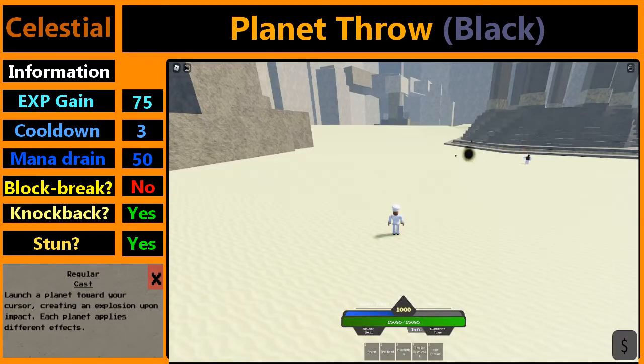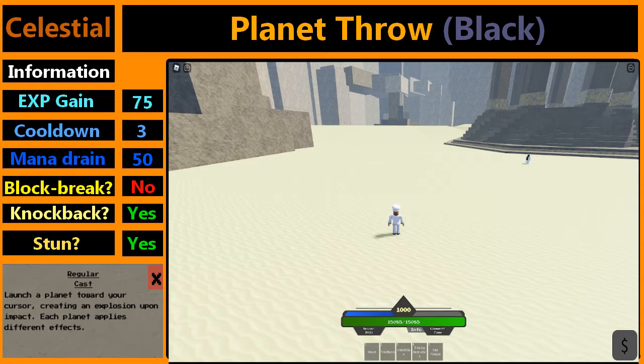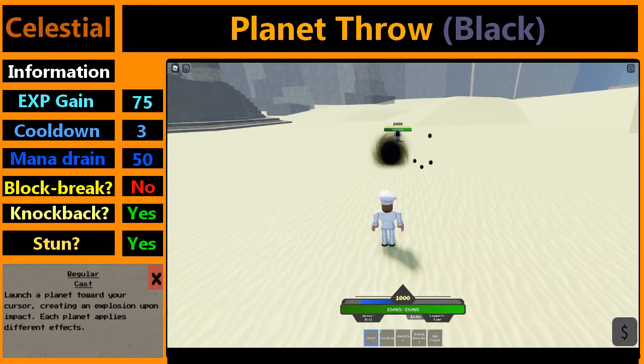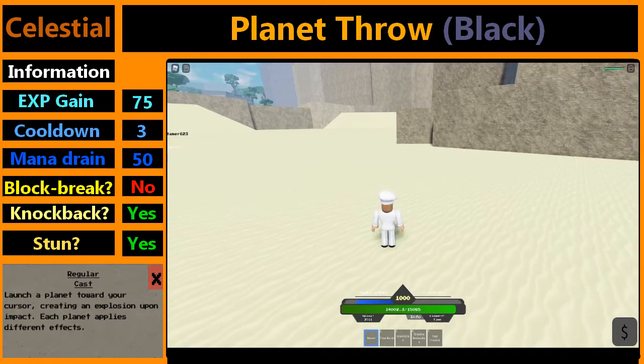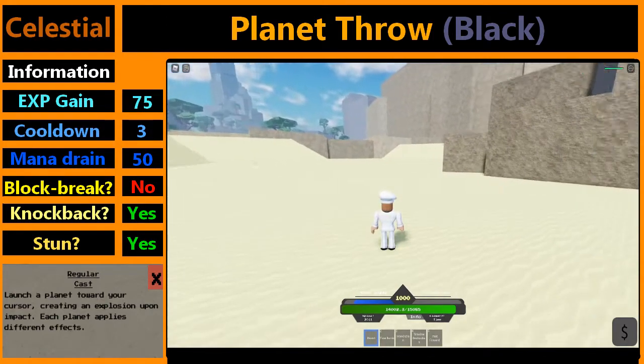The next planet is the black one. It does the least amount of damage out of the other planets, but for that it has a longer stun. This is what it's like to be hit by the black planet. As you see, it doesn't do as much damage as the rest, but it ragdolls and applies a much longer stun.